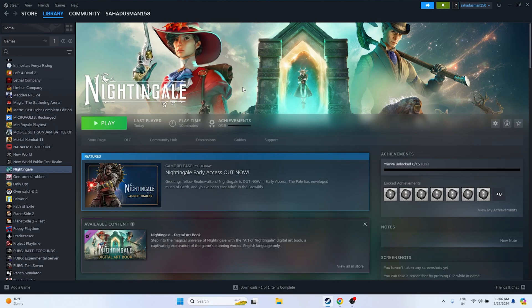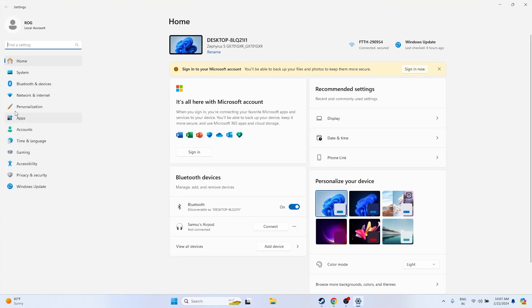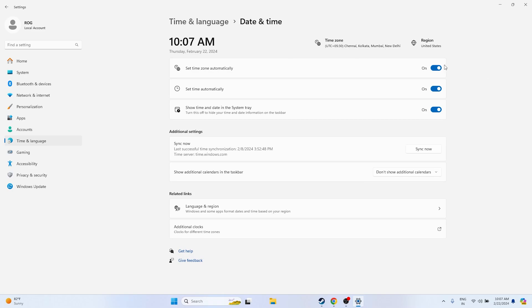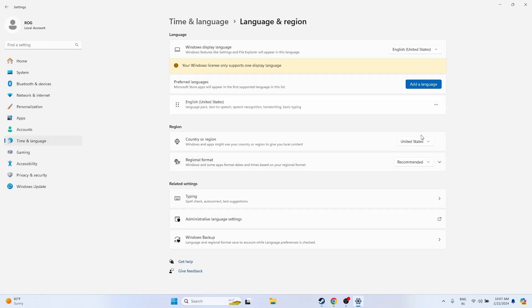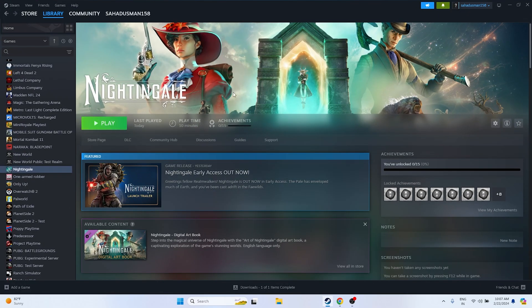Next, make sure the date, time, and region are correct. Go to Settings > Time & Language > Date & Time and ensure 'Set time zone automatically', 'Set time automatically', and 'Show date and time' are all turned on. Then go back to Language & Region and make sure the correct region is selected — for example, United States or United Kingdom. Once set, close everything and try launching the game.